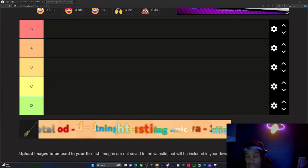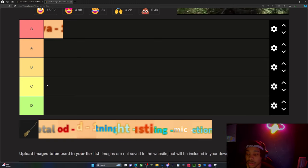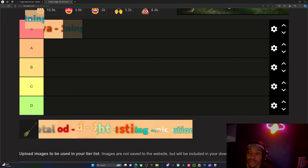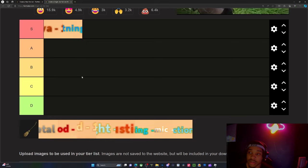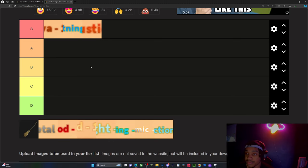So we're going to start with lava. Lava automatically gets S tier. And then for lightning — lightning is right after. And then we'll do combustion. So lava, lightning, combustion. I know lightning is a lower rarity than combustion, but lightning is better all around.